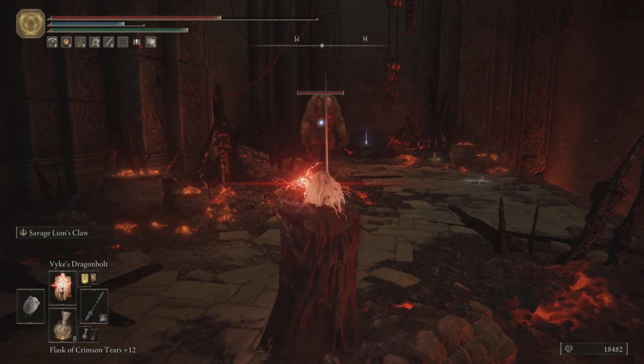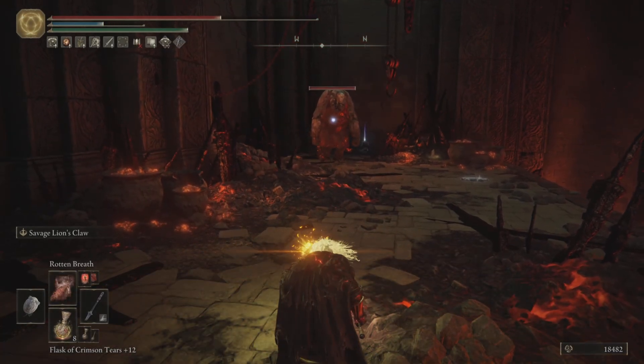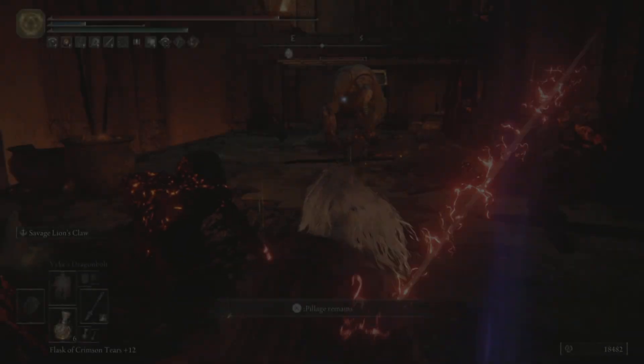You'll eventually work your way on the bottom level to this dead end. There'll be one guarding an item, which is going to be the Smithscript Dagger.